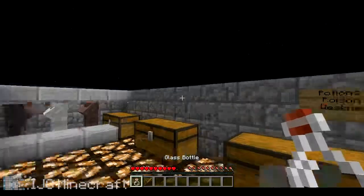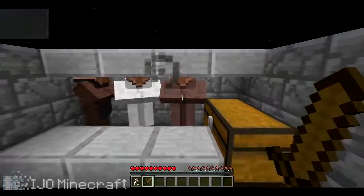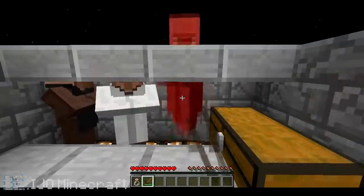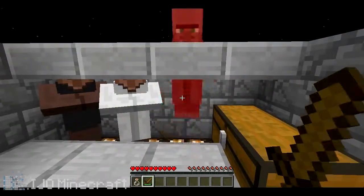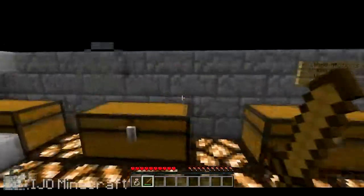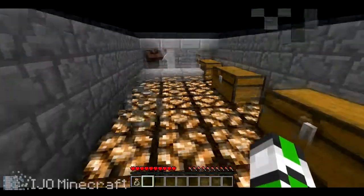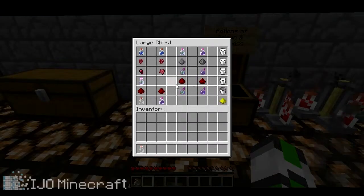There's the weakness applied. These guys have ten hearts, so the sword should kill them in five hits. One, two, three, four, five, six, seven, eight — so it's actually about half as weak. That sucks. It's great for hunger games though.